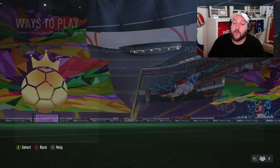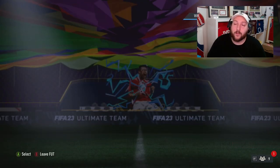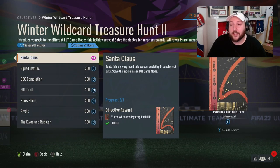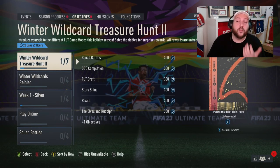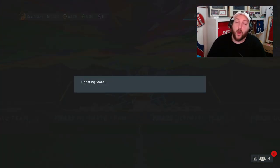You'll see that the first one is done and we'll have one of three, which is going to be the clean sheet. We have got ourselves a couple of objectives done — look, there is Santa Claus done. Just to clarify what an assist is: someone has to score from the pass from the right back. So go to the store now and open up this pack.